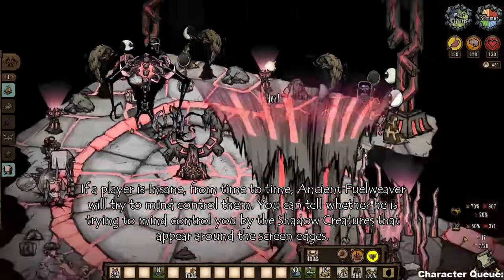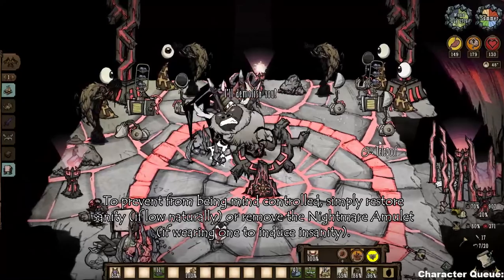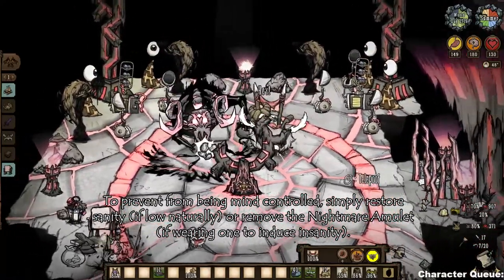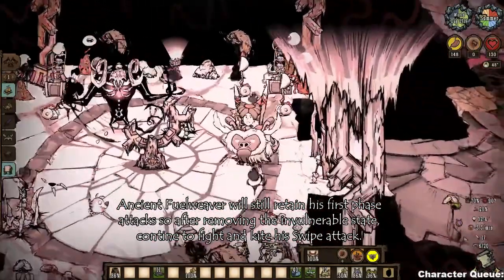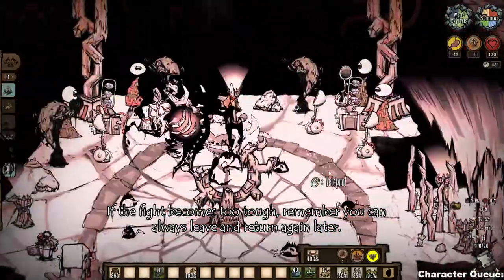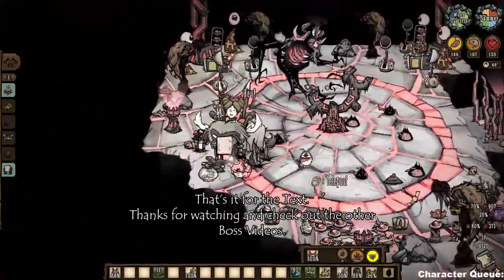Ancient Fuelweaver will continue to stay invulnerable until all 6 unseen shadow hands are destroyed, and the only way to see them is by going insane. This is why I recommend the Nightmare Amulet — it makes it easy to control when to be insane. The unseen shadow hands also have a max HP of 1, but since only insane players can see and attack them, the catapults can't actually destroy them for you.